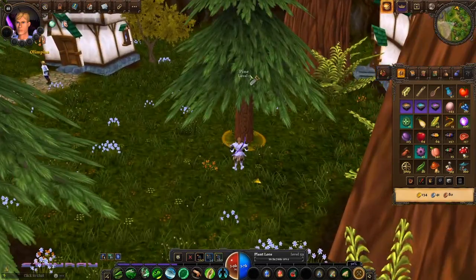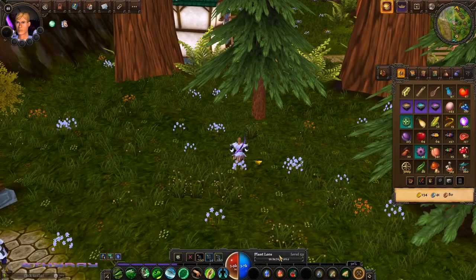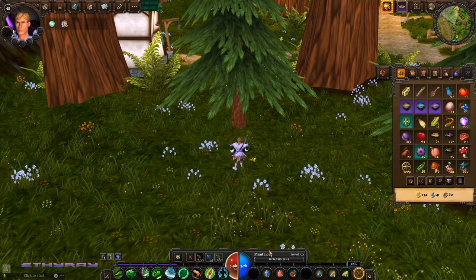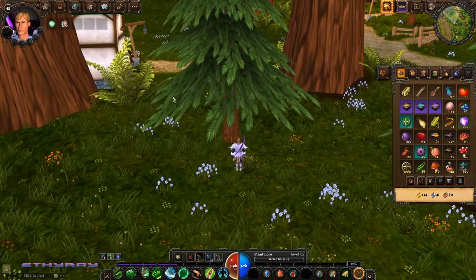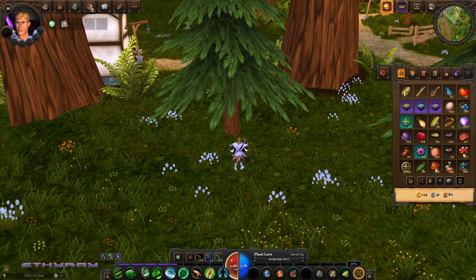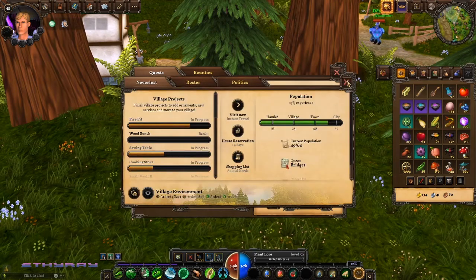There are two factors when looking at what rate you'll gather at a particular node: your current level of mastery in the specific kind of node — plant lore in this case — and then the level of the tool you use to gather. Every single one of the four main kinds of gathering requires a specific tool.